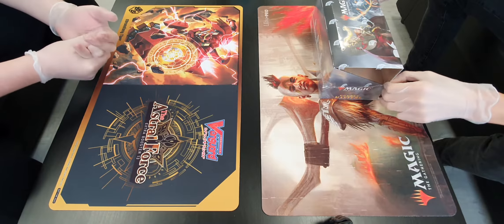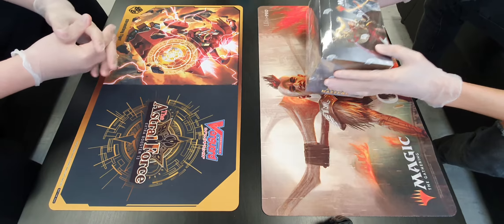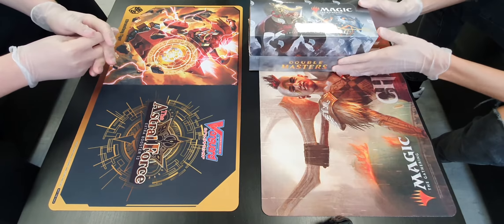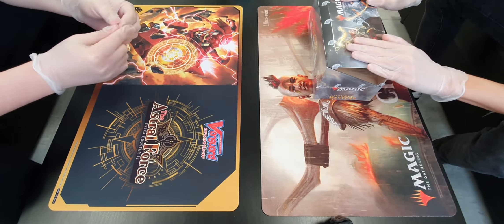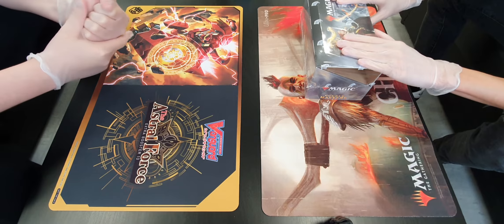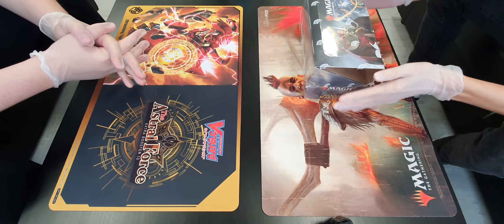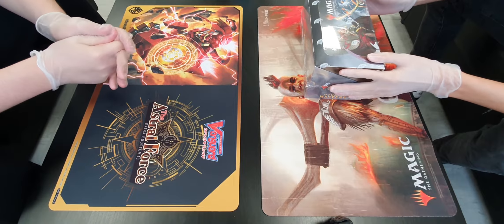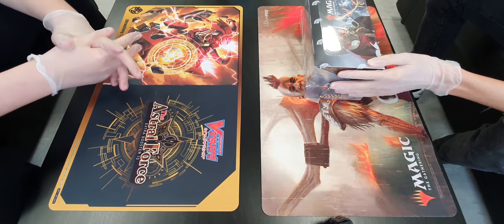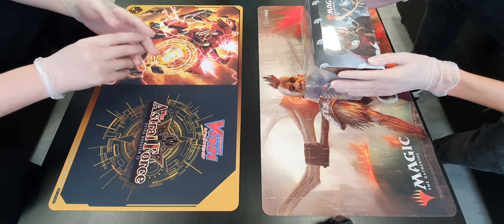Hey guys, it's Shea and Alfie from Top Deck Inn, and today we'll be doing a Double Masters box opening for you. Everything we open today will be for sale in the singles binders, which we've been really doubling down on lately. We're pointing out some key cards to look for — staples, the most expensive things. Without further ado, let's get on with it.